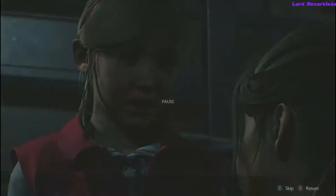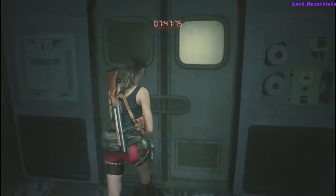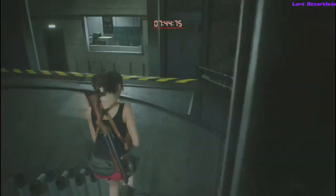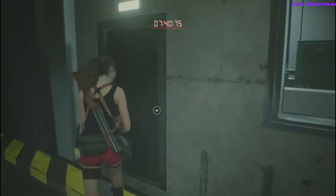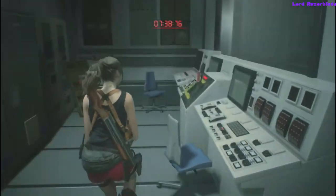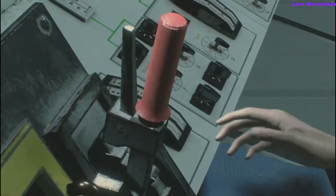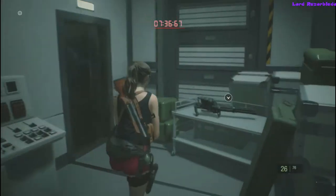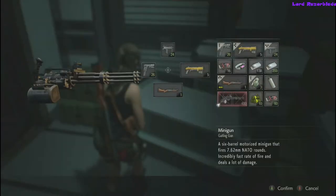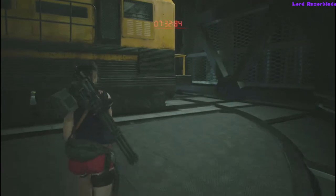Go ahead and skip the cutscene if you want. Head back outside the train, go to the left of that door, and head into the room right in front of it. You're going to use that power supply and plug it in at the console. Then go to the right-hand side and grab the minigun — this is key to getting your time, so make sure you have room for that as well. Grab it and head on back out.